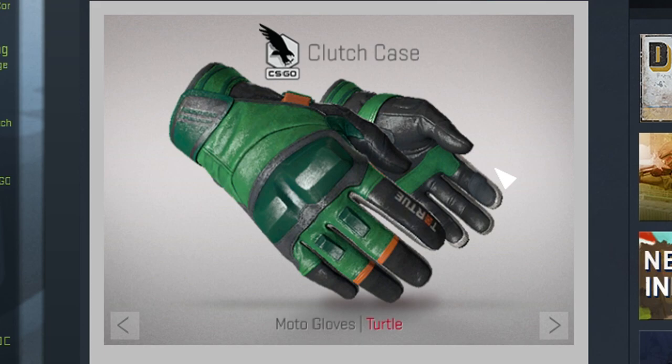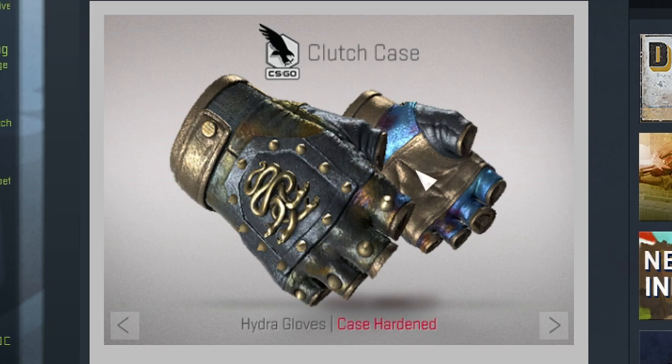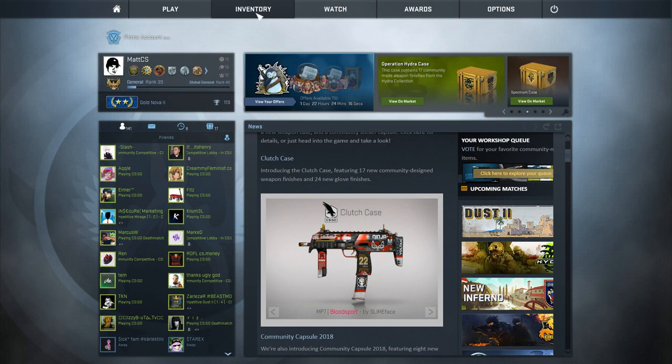Next we've got the turtle skin — I know why they named it this because it obviously reminds you of the Ninja Turtles color scheme; if you don't know what they are then you had a very bad childhood. Now this is where it gets really exciting: the Specialist Gloves Fade. I just love that they added this — there are going to be so many sick patterns with these gloves. The Hydra Gloves Case Hardened are also so sick — they'll come with sick patterns too. And these duct tape gloves — kind of cool but maybe more of a meme. Not much you can really match them with.